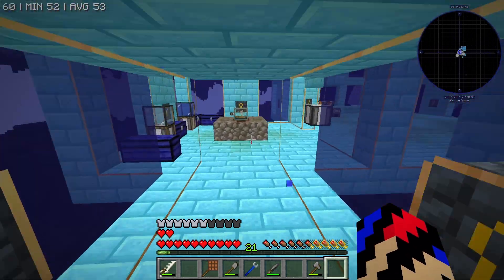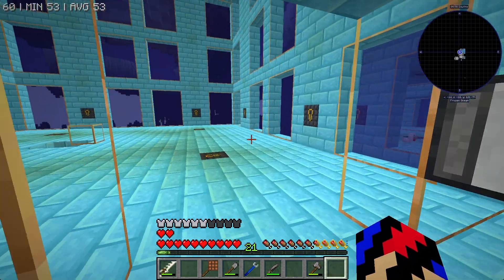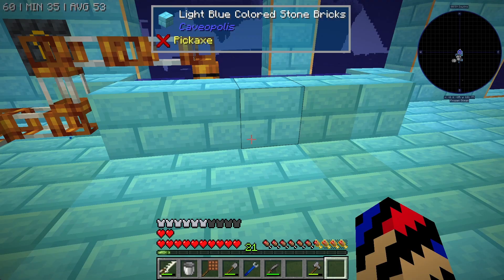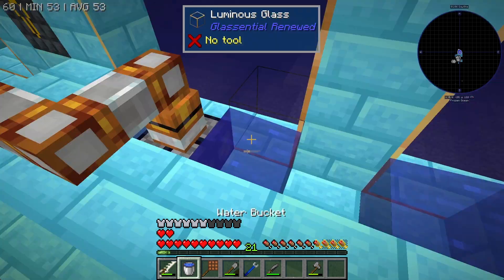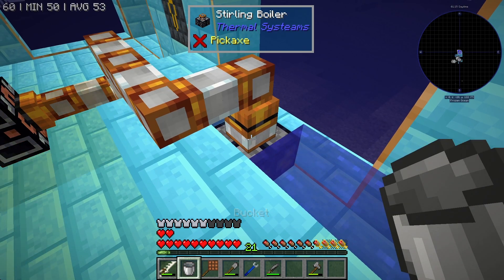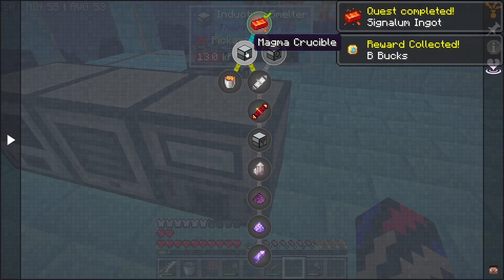So if we come in here — four redstone, one, two, three of that copper, and one tin — that will get me the signalium I require. I'm sure I could probably look at Chosen Architect's videos — I'm sure he's got something about thermal systems that would explain exactly what I am doing wrong. So we've got the signalium.